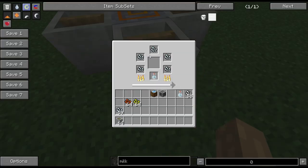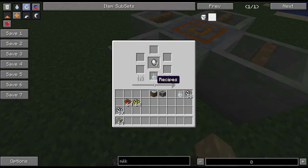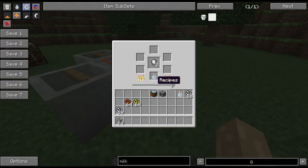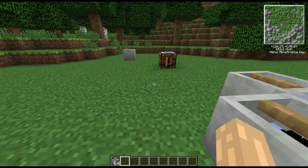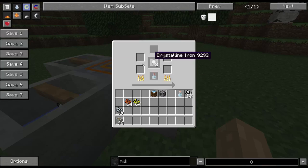You can actually see the crystalline ingot just hanging in there — you can see it growing, which is really cool. So there we go, that is the crystallizer.